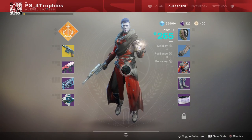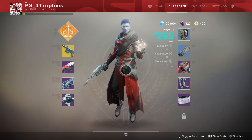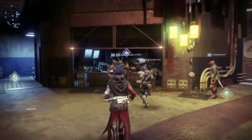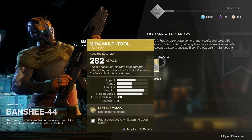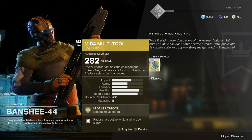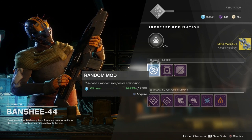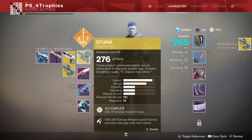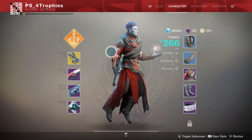We're going to head back to the tower. My power is 265 — this is the reason why I waited to start this quest, because I wanted to get a higher level Mida Multi-Tool. You can see it's going to be 282. You can get a lower level one and just infuse it up, but past 265 it gets much harder to raise your power.